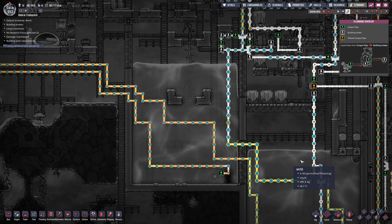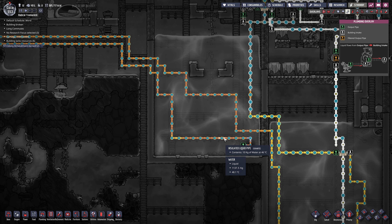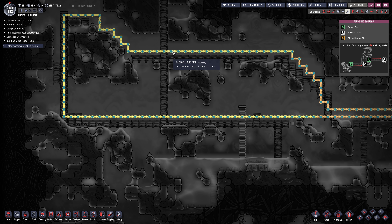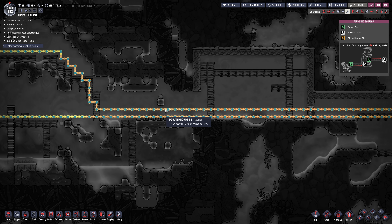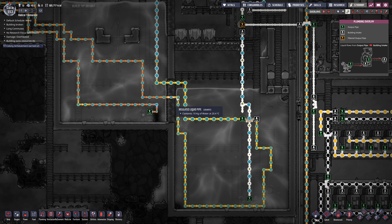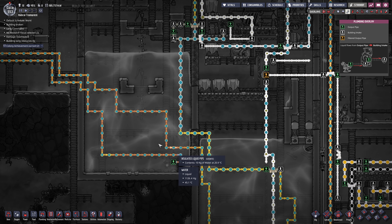But I did notice some interesting things. He's got some radiant pipe - water coming out at 46 degrees, insulated all the way until it gets into this cold biome, then it turns to radiant pipe. He's using the cold biome to cool his water and it comes back at 16 degrees, nice and cool. But it's going down into this hot water tank through more radiant pipe and just heating up again. So he's effectively cooking his base by doing that.